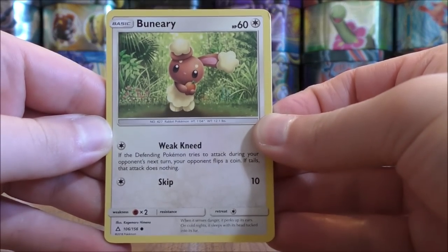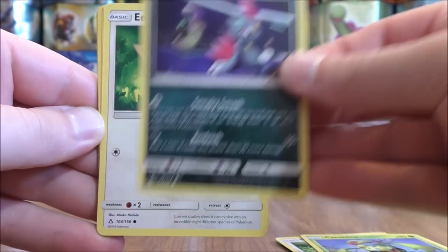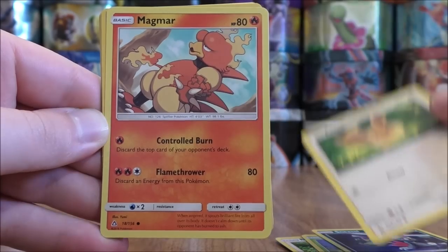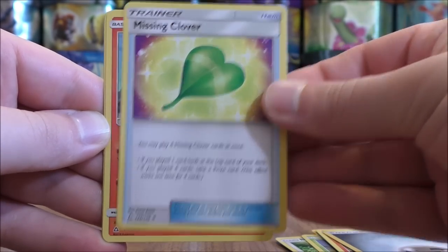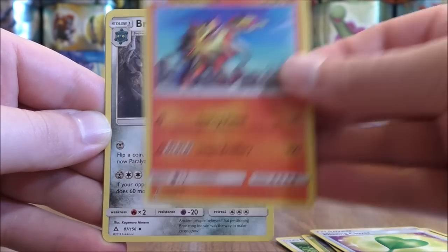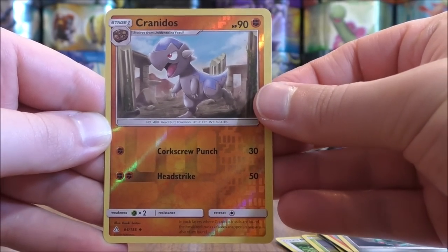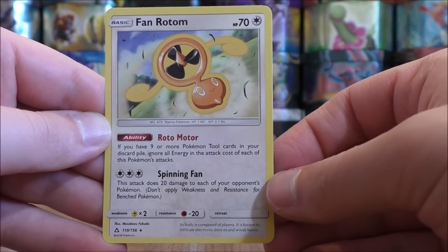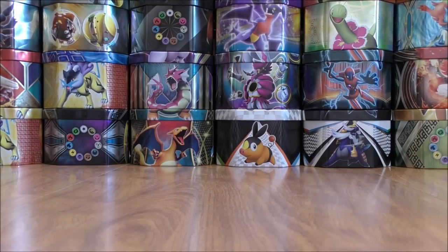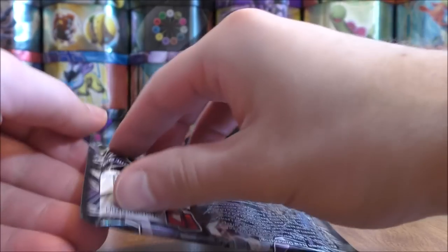Baniere starts this pack. Carnivine, Sneasel, Eevee, Magmar, Metal type energy, Missing Clover, Turtinator, Bronzon. Reverse solo of a Kranidos, which is an uncommon. And the rare here would be a Fan Rotom. Several different forms of Rotom in this set. Duskmane Necrozma cover artwork design pack.